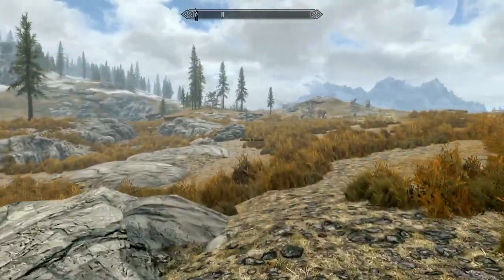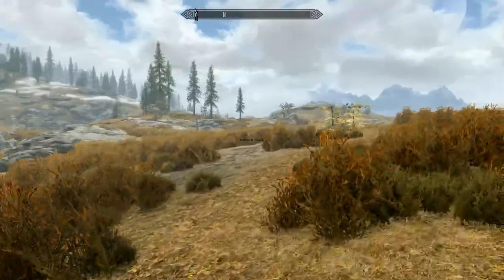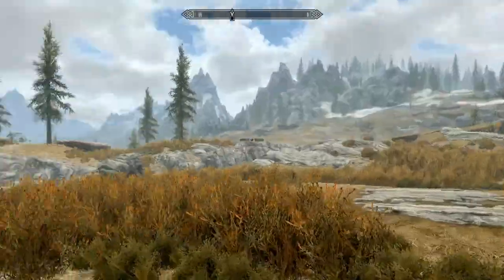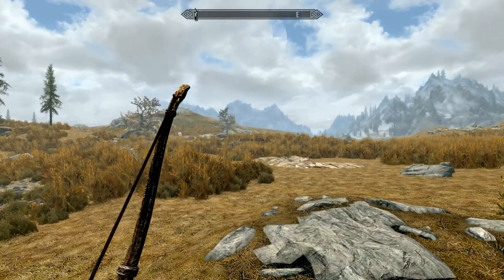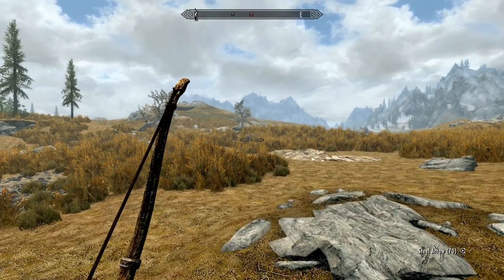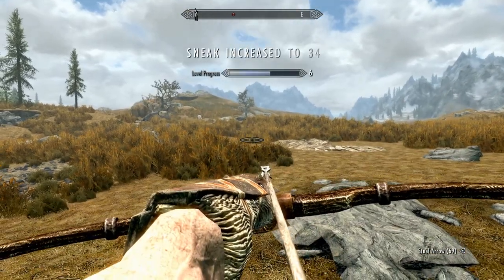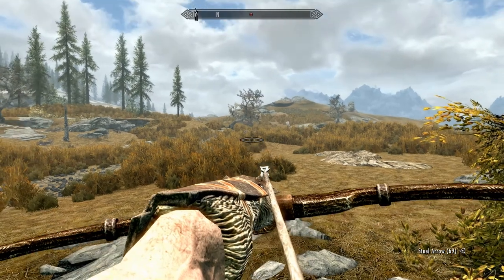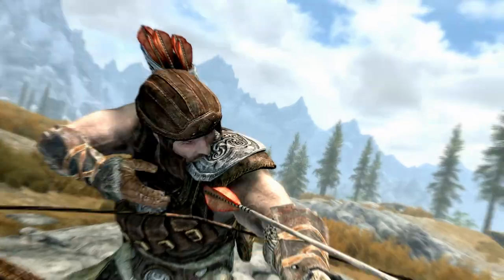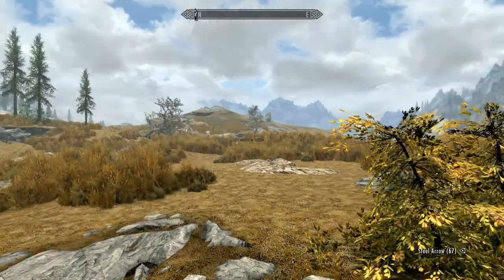One more deer ran that way, right into two wolves who went after it. Did the wolves go back to their starting position or are they out here somewhere? Or did they go play with the giants — that's not a good thing. The trick is to not let the giants think I'm attacking them. Sneak increased — there's the wolf. They are frozen in fear from these giants and I'm shooting. I may not be able to get close enough to retrieve my arrows.